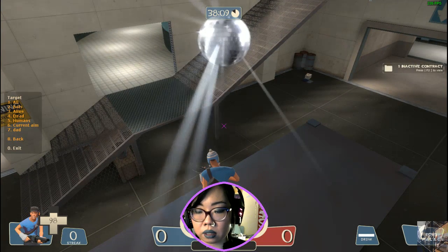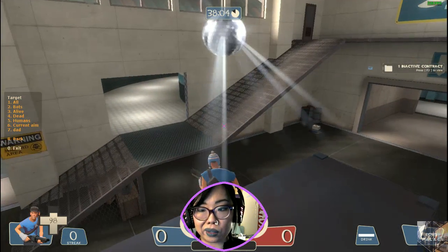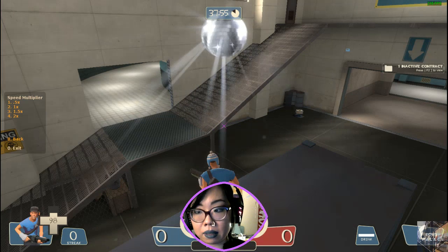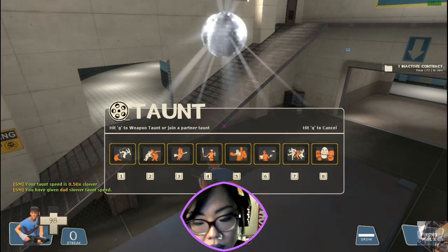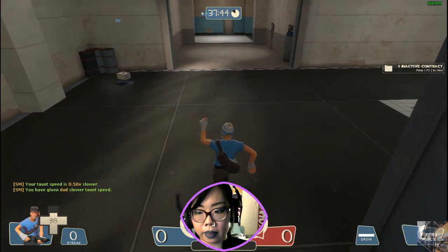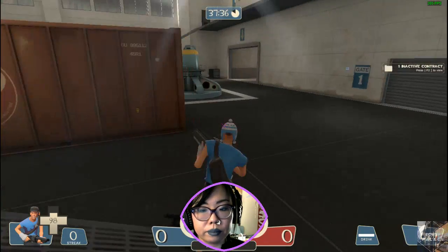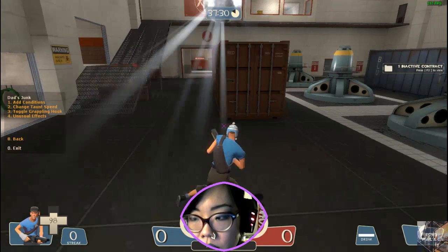Let's go through the other ones first because it doesn't take as much time. You can pick your target for the taunt speed. If you want to apply this change server-wide — which can be really funny if you don't tell anybody what you're doing — you're gonna select all, or you can just select yourself. I'm gonna be changing my taunt speed to half of normal. So I'll exit that menu and we are going to dance. That just affects the animation.